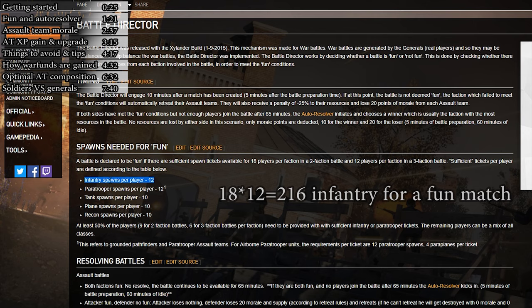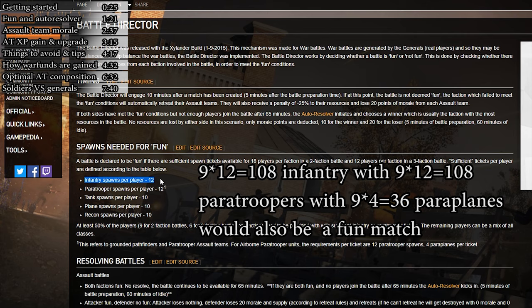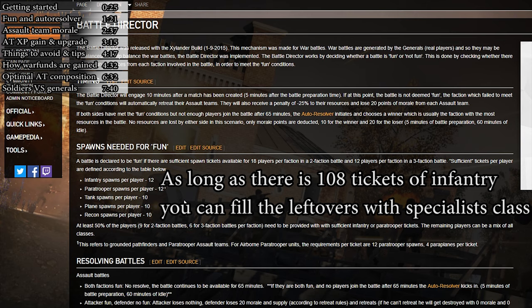To make a town fun — which basically means it is eligible to be played — you need at least 216 infantry. You can also make towns fun using paratroopers only, which requires 216 paratroopers and 72 paraplanes. You can mix and match ATs: for example, 108 infantry and 108 paratroopers with 36 paraplanes, or 108 infantry and 90 tank tickets, or 108 infantry and 90 recons, or a combination. They will be eligible to be fun as long as there are at least 108 infantry and enough specialist classes.